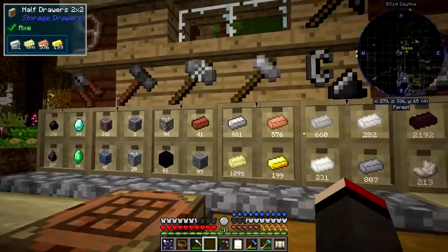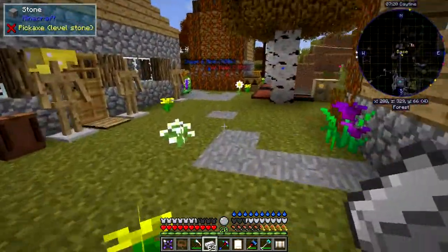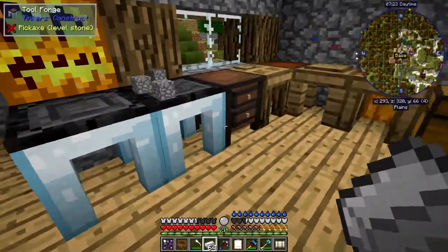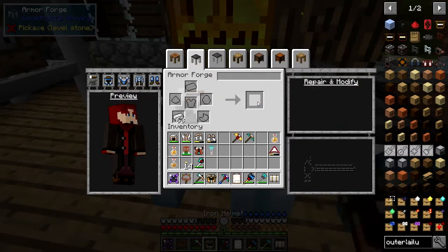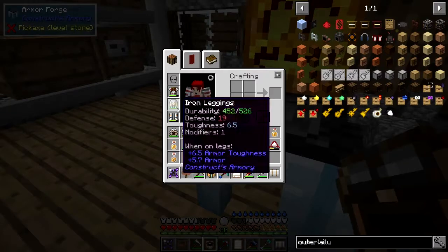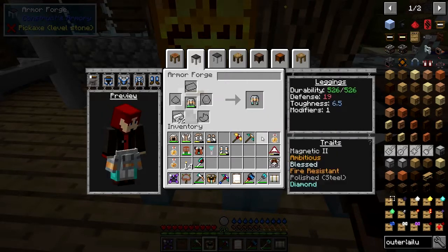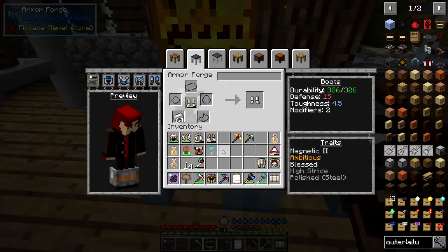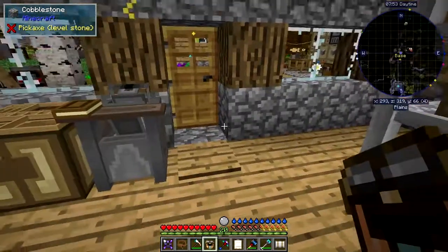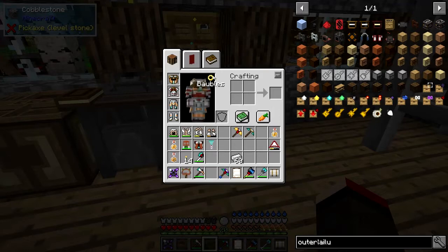I just need some iron to repair the armor because it's getting a bit broken. It won't use anywhere near a stack of course because this is iron armor, so it's fairly cheap. Let's put that in there - this uses durability so I'll use one, that's not too bad. Let's have a look at my other stuff - probably time to give them a little bit of a mend. They're fairly cheap, about one each. What was the fourth one - our feet.